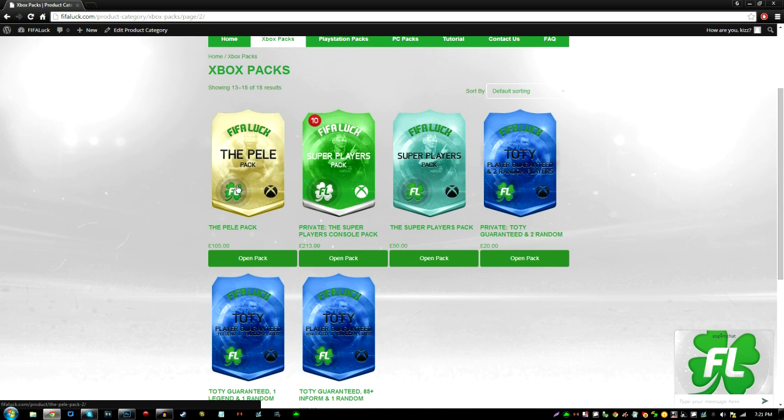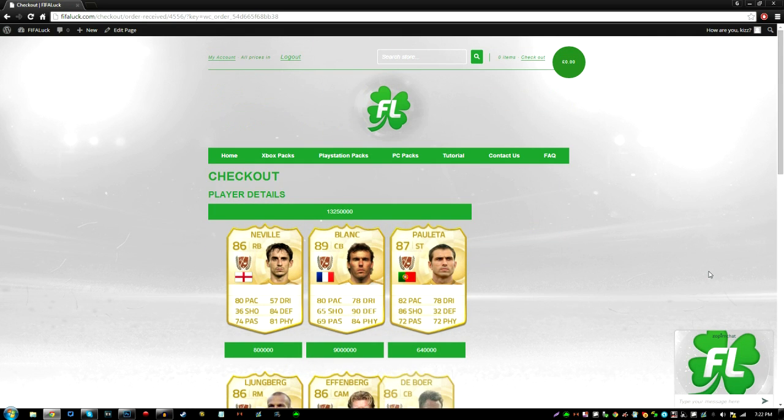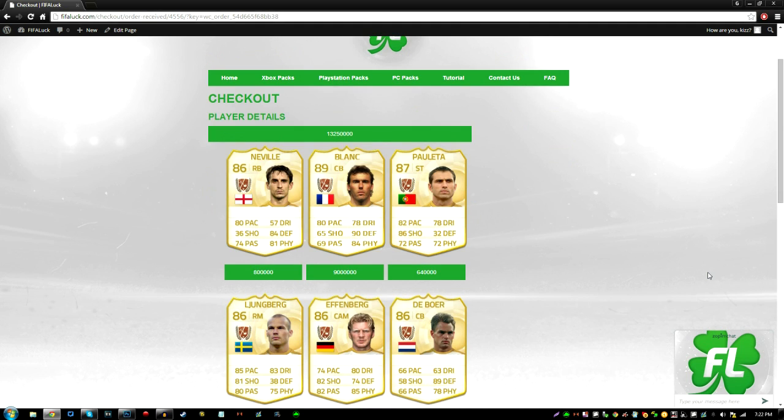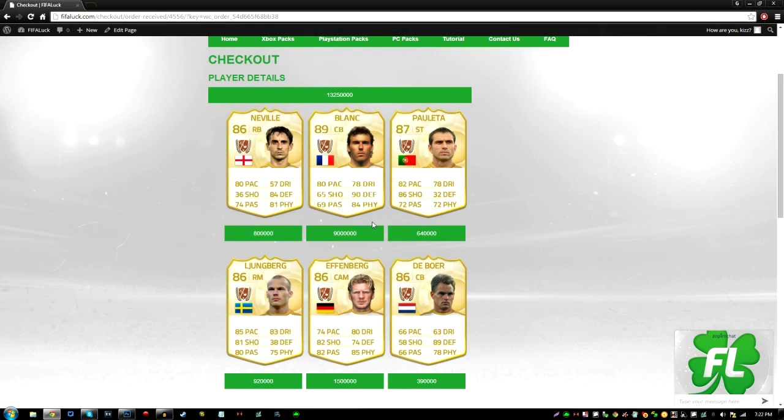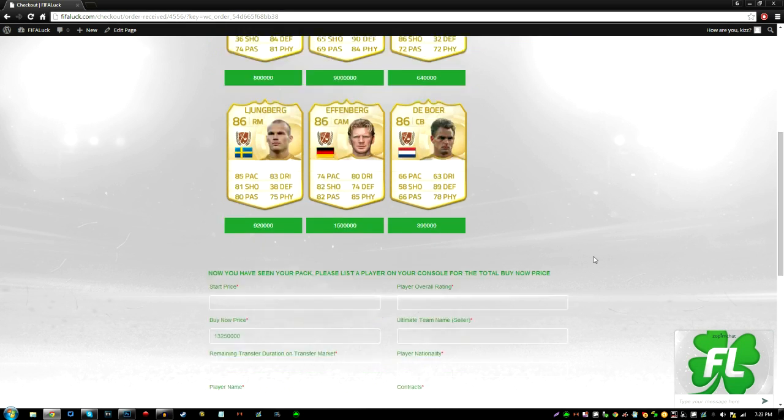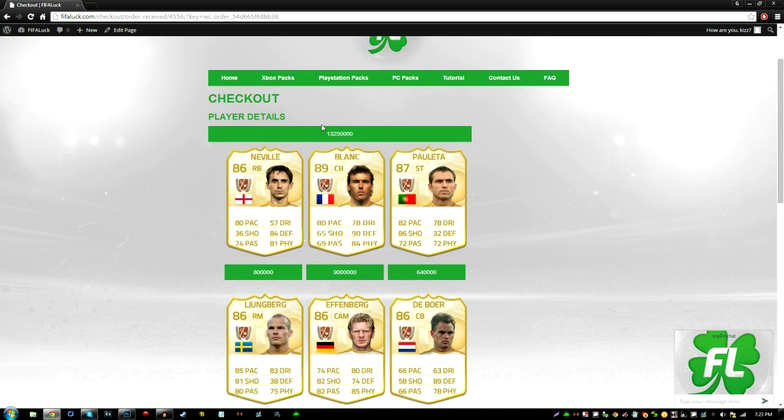Now I'm going to open the most popular pack on this website — it's called the Pele pack. I might be opening 2 or 3 of these; it's the biggest pack on the internet, one of the best. The pack is open — who did we get? Neville, Blanc! I got Blanc — holy shit, that's the new legend that came out yesterday! He goes for like 9 million coins. Also got Polera, Lundberg, Effenberg, and Deboa.